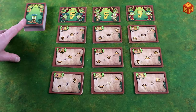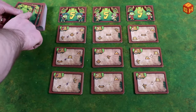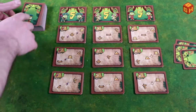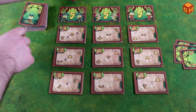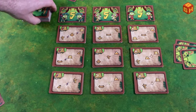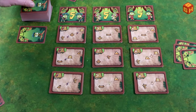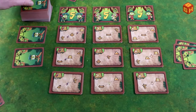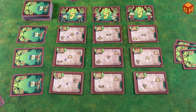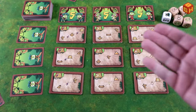Shuffle all the cards together and deal each player three cards. Put the rest in the middle of the table within easy reach, take three cards and place them face-down next to the drawing pile — that's the market. Keep all the dice nearby and you're ready to play.